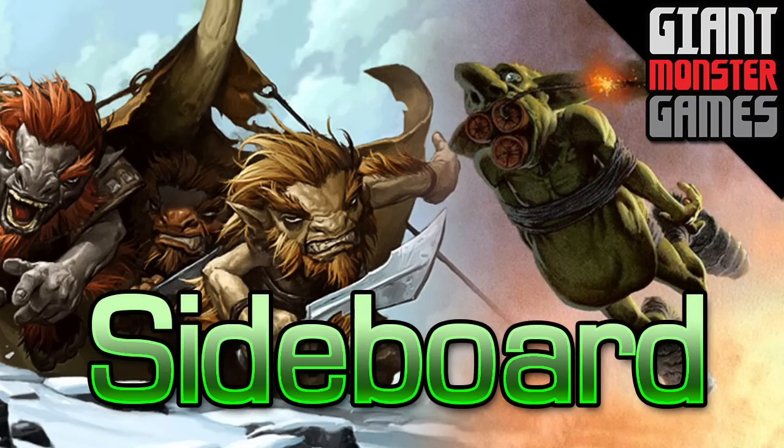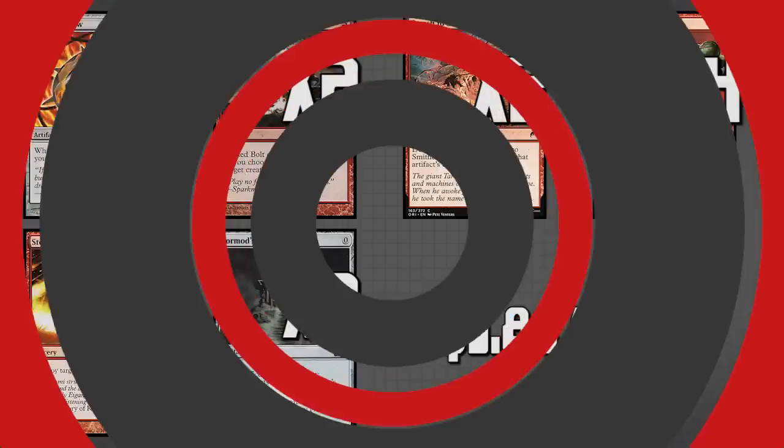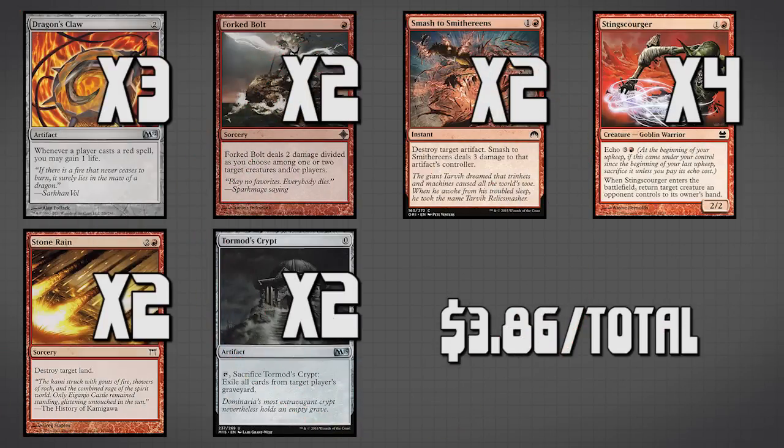That is the entire main deck, so let's move into the sideboard. The first card we have is 3 copies of Dragon's Claw — this allows us to gain life whenever we're against Burn or decks that are going to do more damage to us than we're comfortable with, because whenever a player casts a red spell, we gain a life. Since our entire deck is red except for a couple of artifacts, this is going to be really good for us. Next, we have 2 copies of Forked Bolt — this allows us to divide out some damage. If we're running up against elves or a token strategy, we can use this to divide up damage and take out the battlefield without playing something like Pyroplasm, which would also wipe our board.